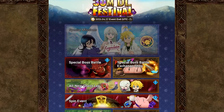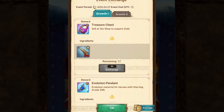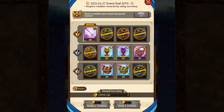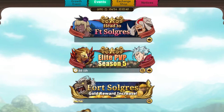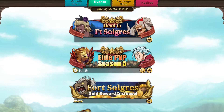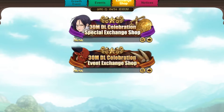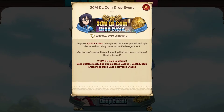I just wanted to go over that and make sure people saw it. As for the spin event, you do have to use these coins, and there are two ways to get them. You can buy them through the coin shop — a silver coin gives you a one-to-one exchange, and a gold coin is a five-to-one exchange, which is not that great. I don't recommend doing that, especially because you can grind them for free.